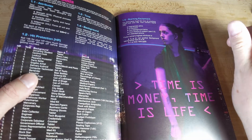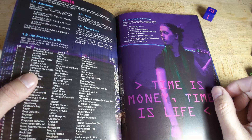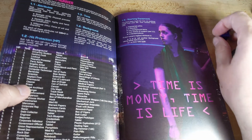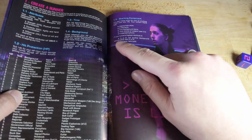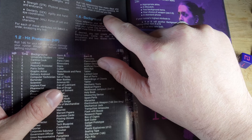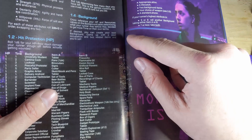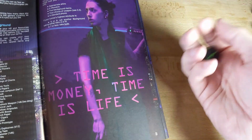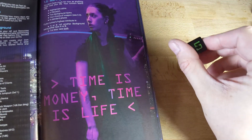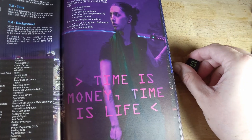We roll a d6 for hit points — I got two hit points, which is fantastic. That's going to mean I'm going to die. Now I'm going to roll a d6 to see how much time I have left in the game currency — days. This is how many days my character has to live. He has five days. Not much time.